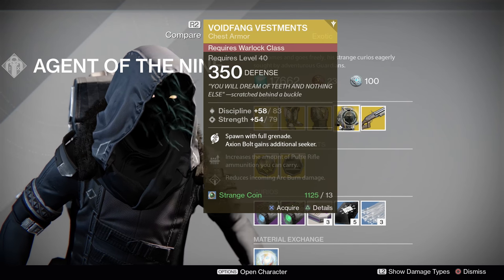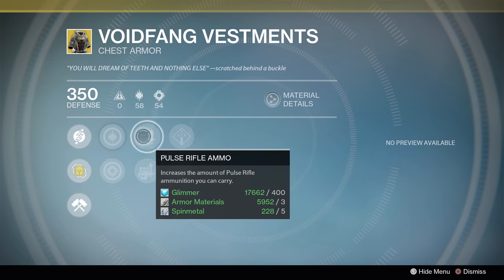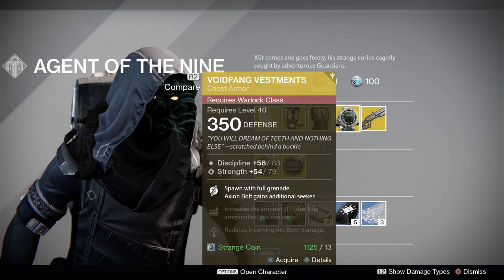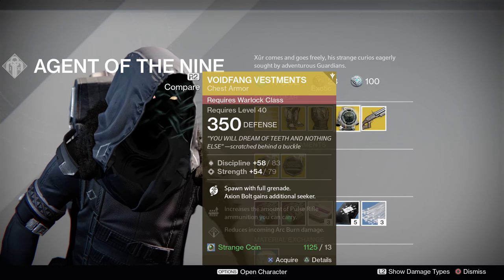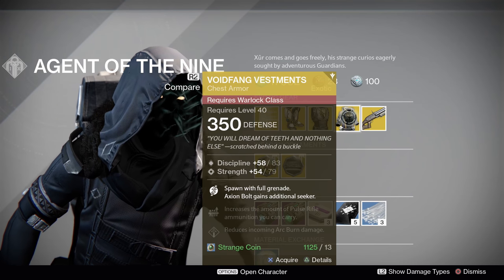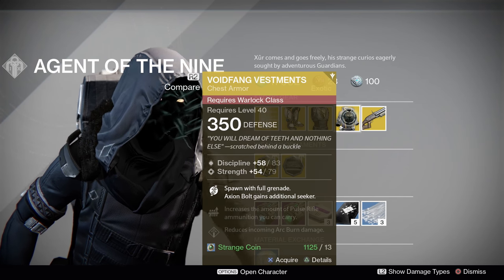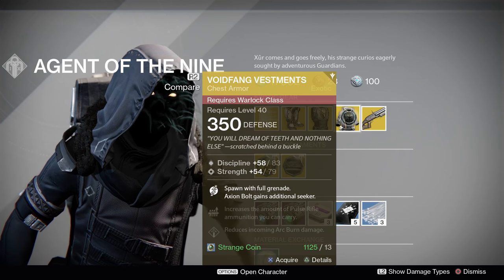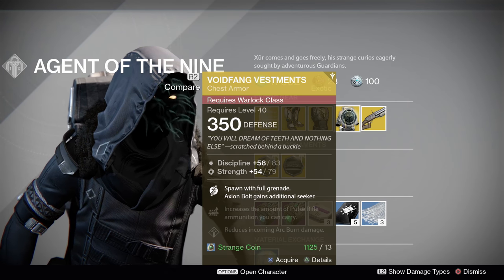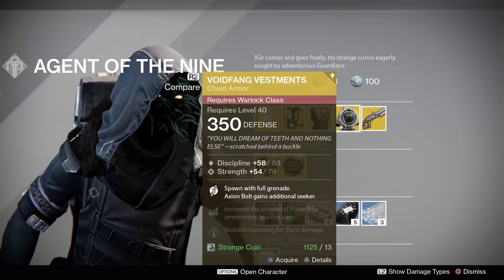Void Fang Vestments — Discipline and Strength, not that bad at all. Spawn with full grenade energy, and Axion Bolts gain an additional Seeker. We got Pulse Rifle and Fusion Rifle Ammo, Arc Burn, Void Armor. These are still really good in PvP. They're not good in PvE at all, because if you're dying a bunch in PvE, an extra grenade probably isn't going to help you. And Axion Bolts gaining an additional Seeker isn't going to help you too much in PvE either. But in PvP, these are still a solid choice. They're not better than Nothing Manacles or Ophidian Aspects for a Voidwalker, but if you like doing a very grenade-centered build and you're not using a Scatter Grenade, these can be good. Plus, they do look really good.